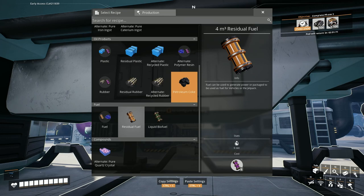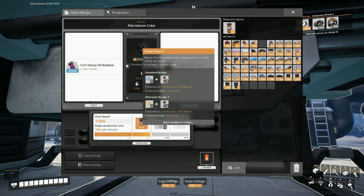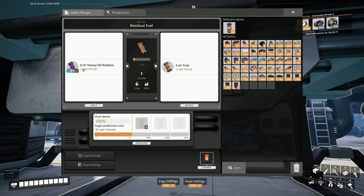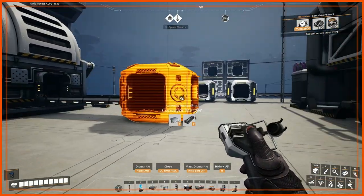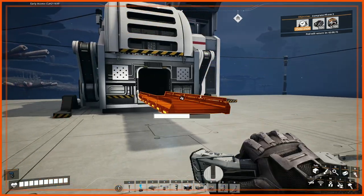I'm not going to do that now because I wasn't intending on generating coke here — it was a temporary thing because I can sink it until I get packaging, which is what I'm going to do now. So we're going to change this over from currently taking heavy oil residue and producing coke — we'll get rid of the overclocking — and then get it to do residual fuel instead. That'll take 60 per minute heavy oil residue, which is what I'm producing from the four refineries, and will produce me 40 fuel.